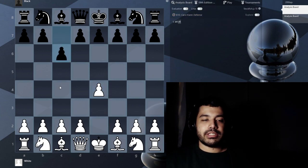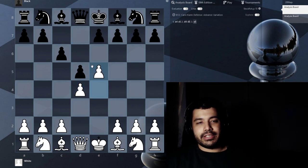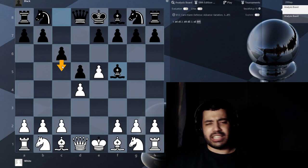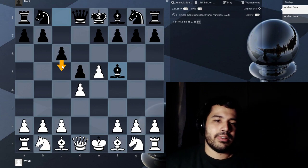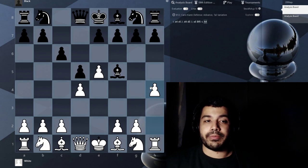So E4, C6, D4, D5, E5. Here most players are going to play — we're not going to talk about the C5 line, although if you came to the stream we did like a two-hour thing on why that's not the best idea and how to counter it. Anyway, we're going to play H4 here.